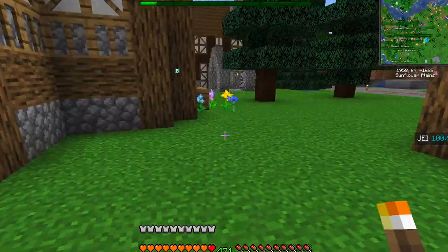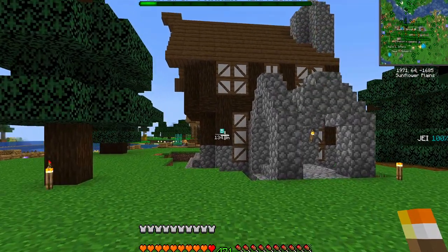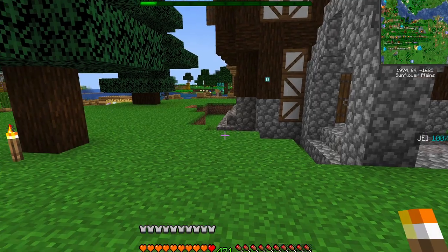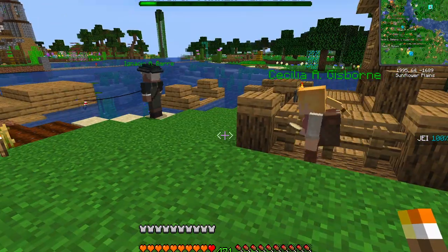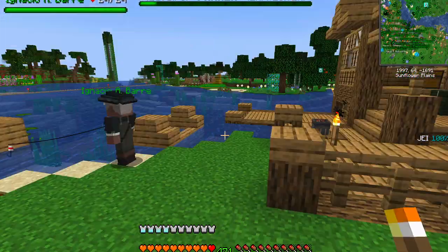There's another house about to get hit by a guard, that's the hospital, and another farm and house over here. I really like the style of this house — it's dark oak. Then we have another fisher guy over here, so we have a double food source.